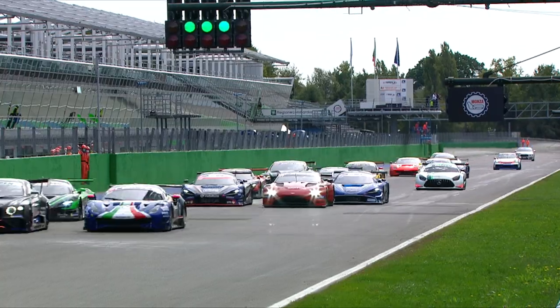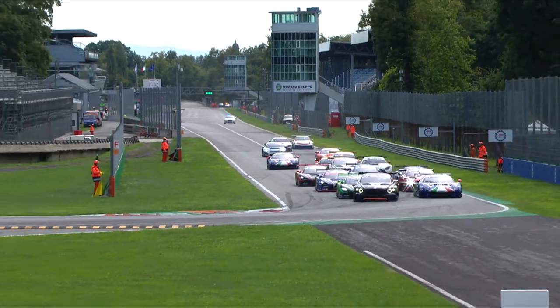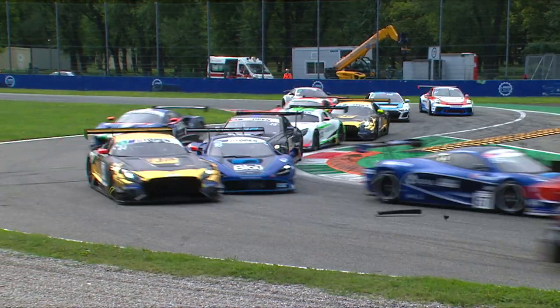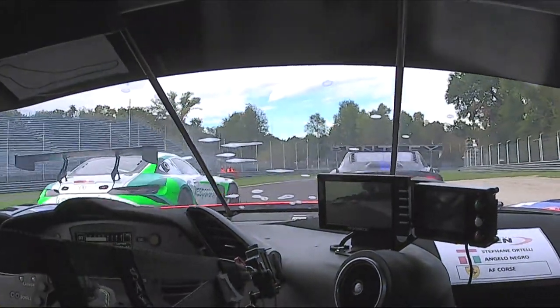Looking back at the highlights: Janik Mettler took the first pole position for Team Lazarus and led the way down towards turn number one. The Optima Motorsport car in the green and black colors moved up to second. Joe Osborne had a little bit of contact with the TF Sport car running into the side of one of the Aston Martin cars, but everyone just about made it through.